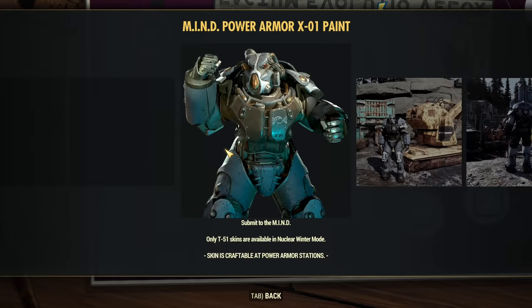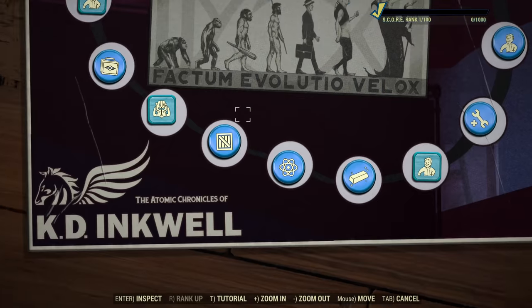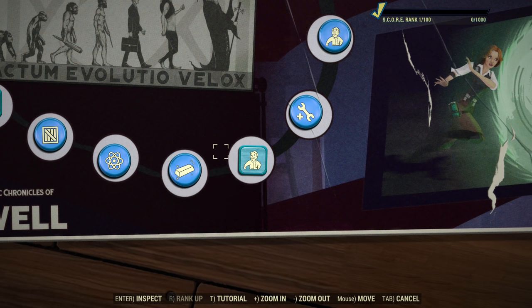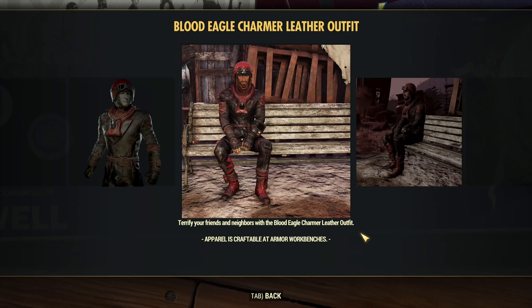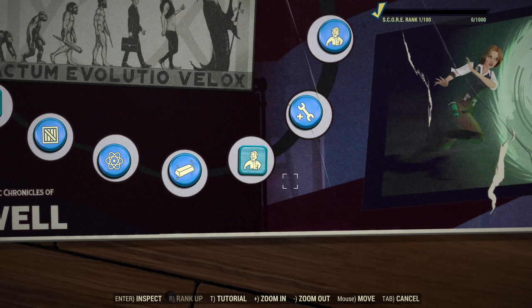Next, we have more Launch Boxes. X01 paint skin now — of course we'll get the same skin for all the power armors. More Legendary Modules, more Atoms, more Gold Bullion. I'm not a big fan of Gold Bullion — it will be easier to earn now as they are increasing the limits, but not the biggest fan. After that, we have Charmer leather outfit — it's like a male version of the previous outfit. You can make an interesting couple if you both wear those outfits with Blooded Fixers.